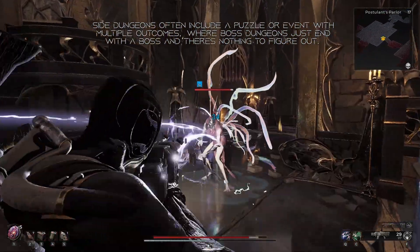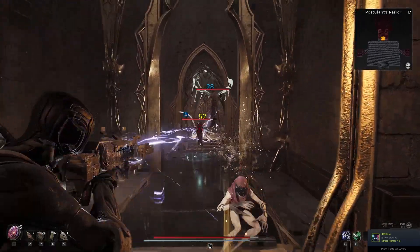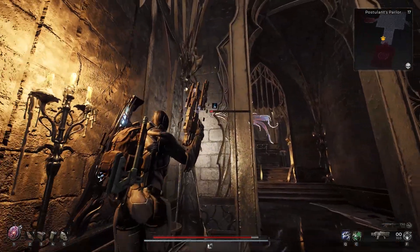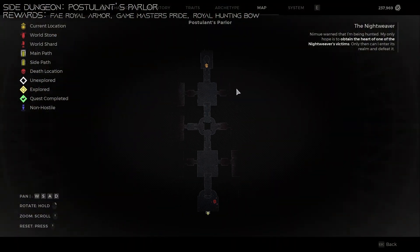However, the other dungeons tend to have puzzles and other little events you need to do to complete them entirely. So because of this, we're going to go through and cover all the dungeons and what you need to do to complete them entirely. We're going to assume that you're familiar with the injectables and got that done. In this video, we're going to cover all the side dungeons and puzzles in Losomn, both the Fae and Dran side.